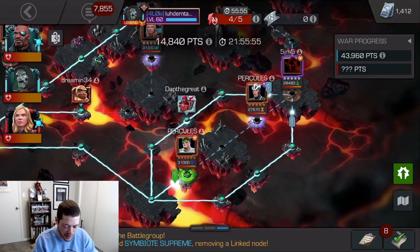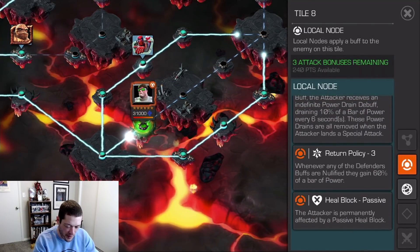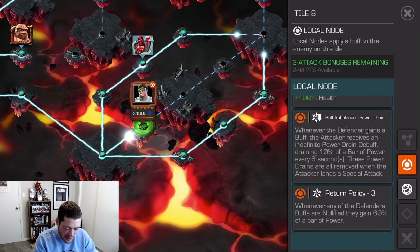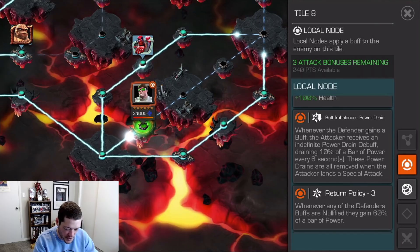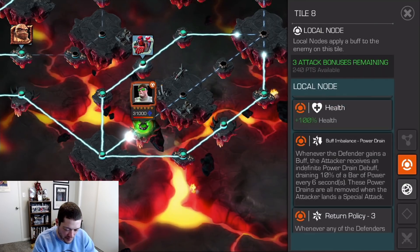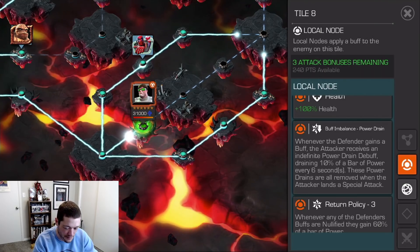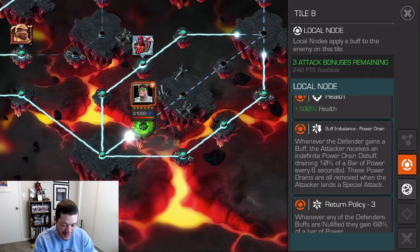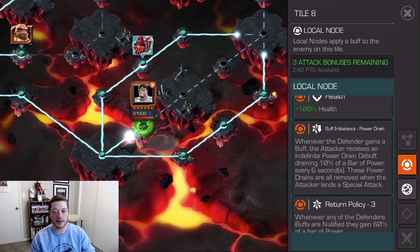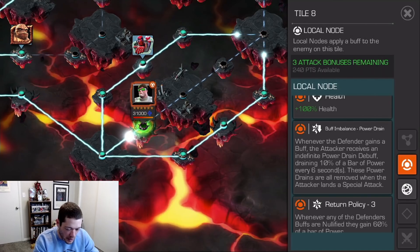This is path 8 on the right side of the map. Let's take a look at the node buffs real quick. We're going to have a passive heal block on this path, which is fairly annoying. Then we've got return policy — basically if you nullify their buffs they're going to get a bunch of power, kind of like reverse mystic dispersion. Then there's also buff and balance power drain, so whenever the defender gains a buff — like Doc Ock with his armor — the attacker receives an indefinite power drain debuff.